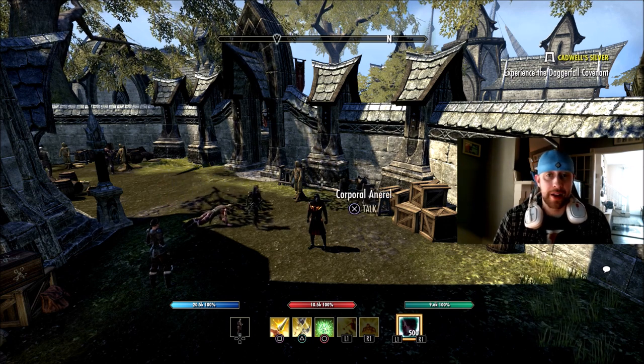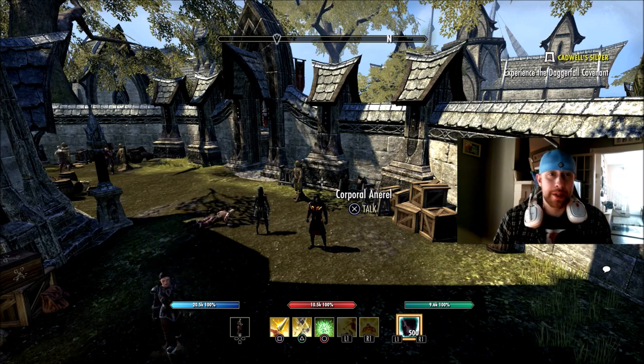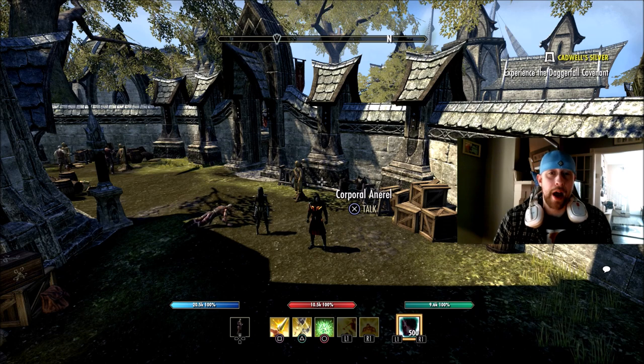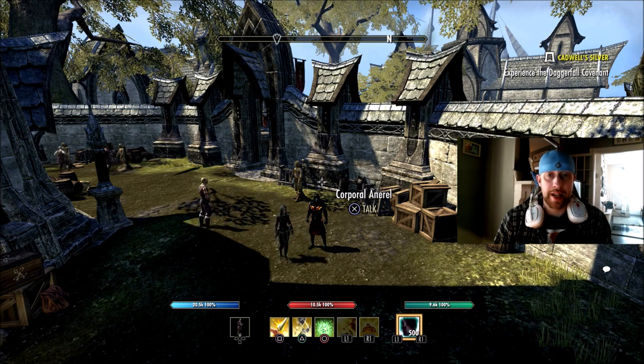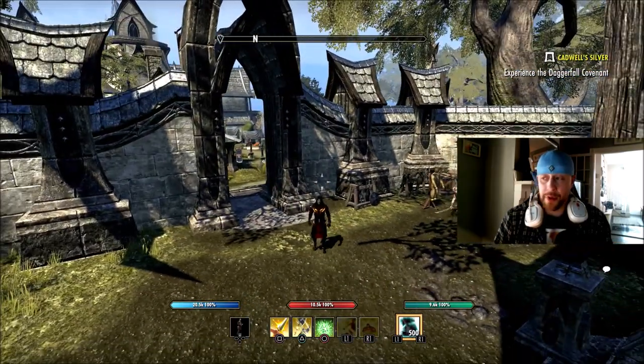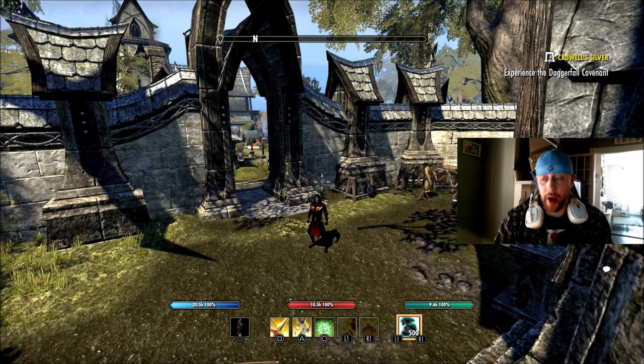Some games will actually have like a sheet in there that shows time played. But unfortunately for ESO, or the Elder Scrolls Online, we don't really have that option here on console. I know PC has some different options where they can check this, but this is a pretty simple method. You will have to do this for each individual character, and I'll show you this process on another character as well so you can kind of see what I'm talking about.